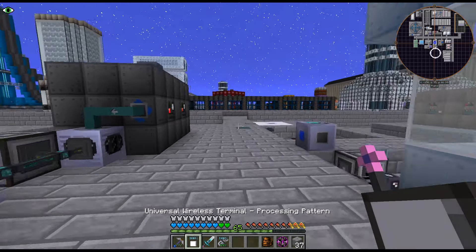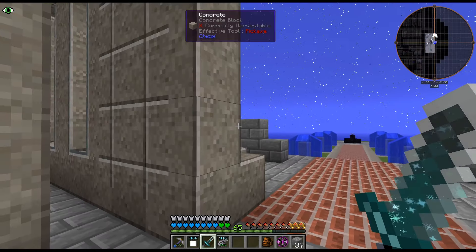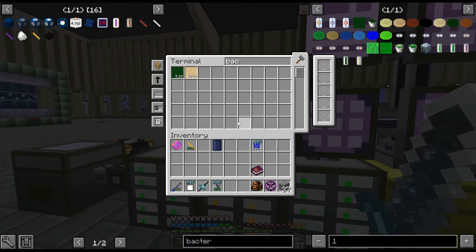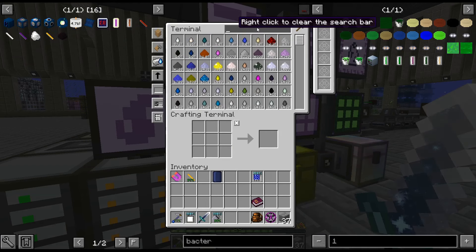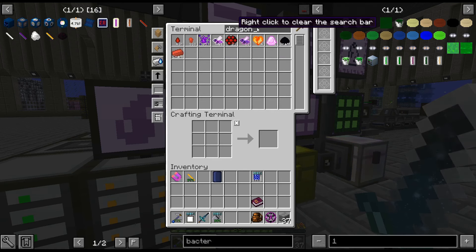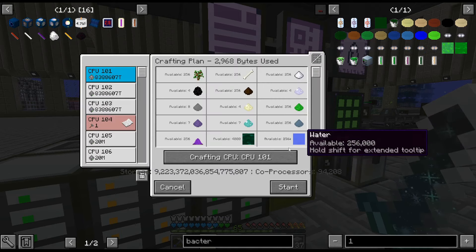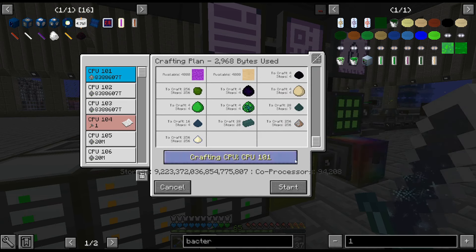Hello, my name is CarX82 and welcome back to our Greg Tech New Horizons Season 2. Gone ahead and got some of the bacteria that we need, so hopefully this is everything for the Dragon Egg. We needed Liquid Ender and we needed Endergoo from the end, and it does seem like we have everything, hopefully.